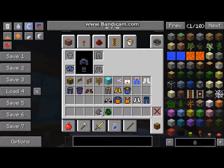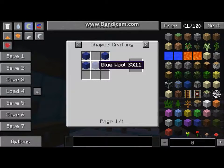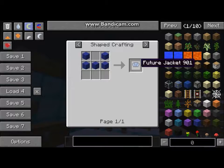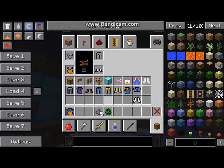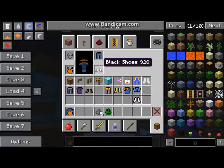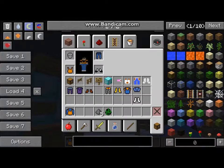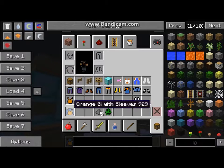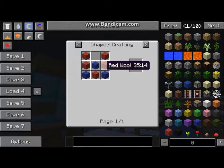There's also a jacket. That one doesn't look that comfortable, and that's how you make it. Last ones: that's how you make this, that's how you make it with red — like upside down pants. That's how you make these: black wool and white wool. Let me put this on.